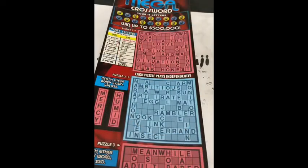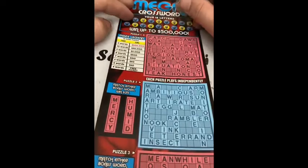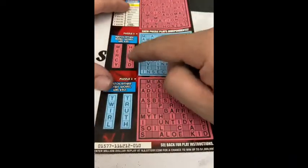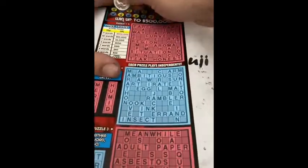Hey guys, it's Matt back with another video. Today I will be doing a 20 Mega crossword from New Jersey. I hope you guys are all doing well and let's start scratching. We have a 20 crossword, ticket number 10 from the pack. We need to find at least four words in each different puzzle — they play independently. If we match one of these two words or both, we win $25 for each word, and down here $50.